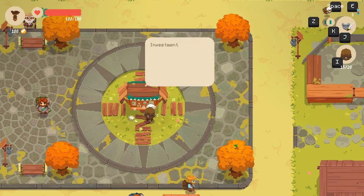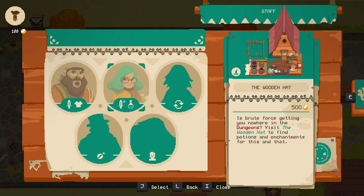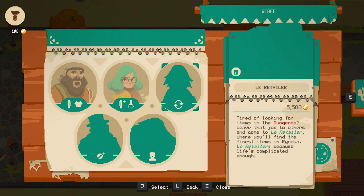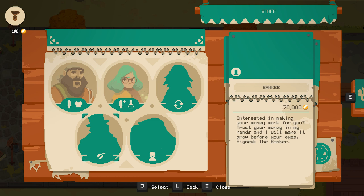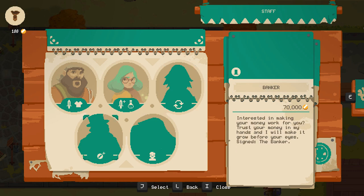Investments — Town Shop. Vulcan's Forge: do you feel the dungeons are too hard, tired of your old weapon? Bring enough money and materials for a forge to be reckoned with. The Wooden Hut: is brute force getting you nowhere? Visit for potions and enchantments for this and that. Blurry Taylor: tired of looking for items in the dungeons? Leave that job to others — finest items in Rinoka, because life's complicated enough. Banker: trust your money with my hands and I'll make it grow. And Hawker: I've traveled the world looking for techniques to create objects that can inspire people — visit my cart to make your shop more interesting to visitors.